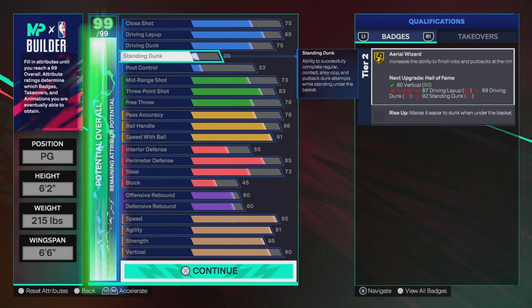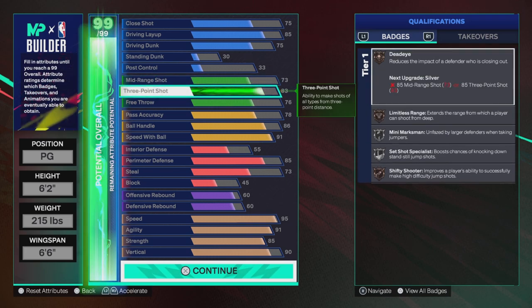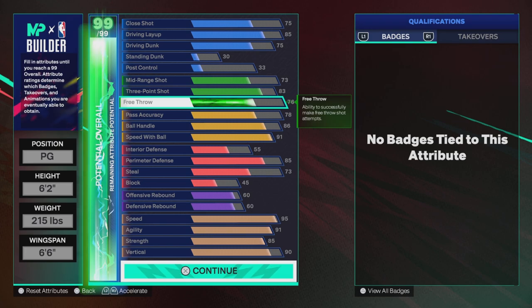Not really talking about post control, so we're swinging down to shooting. Mid-range shot 73. 83 three-ball gives us Dead Eye, Luminous Range, and 50 Shooter all on Bronze, Mini Marksman, and Set Shot Specialist on Silver. 76 free throw.